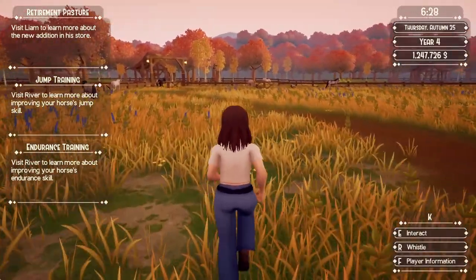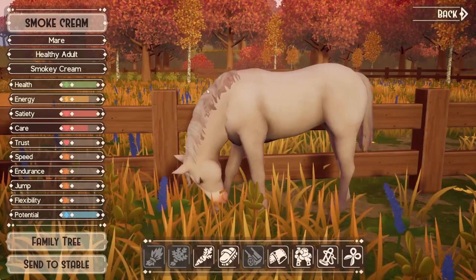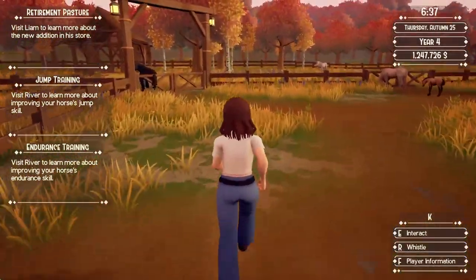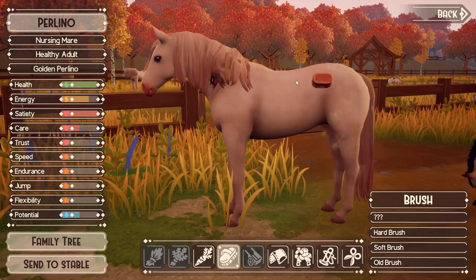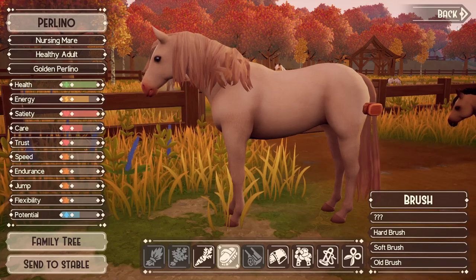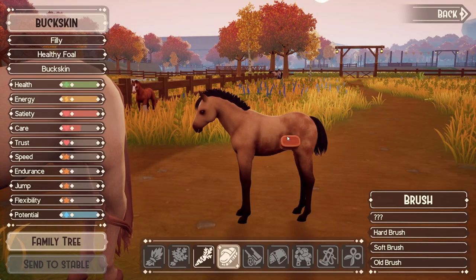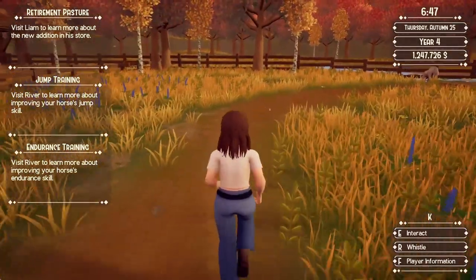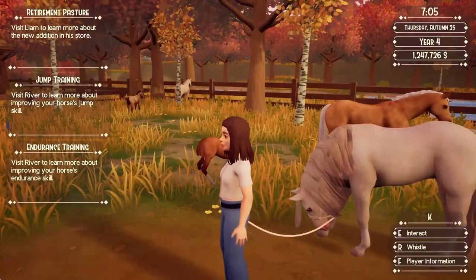I got a few cream horses. This is a smoky cream with blue eyes. This is a dirty perlino — let me clean her so you can see. Golden perlino now, and her baby is a buckskin which I am keeping. That is a bug because it's supposed to be cleaning and it's not.